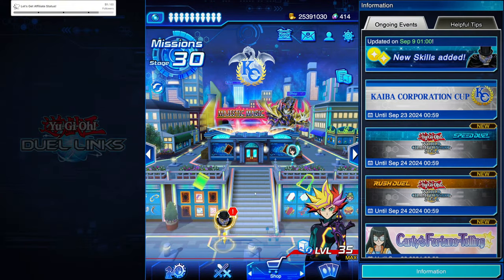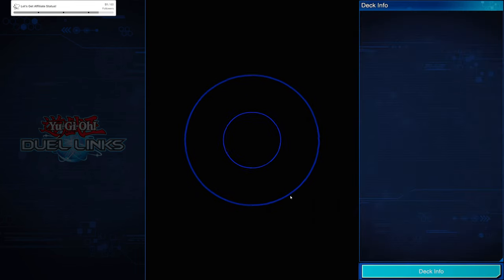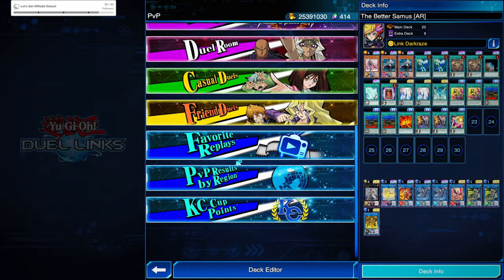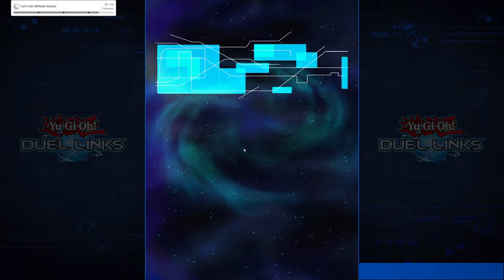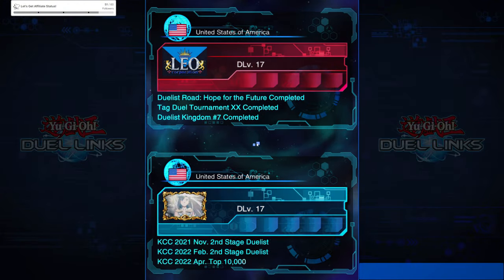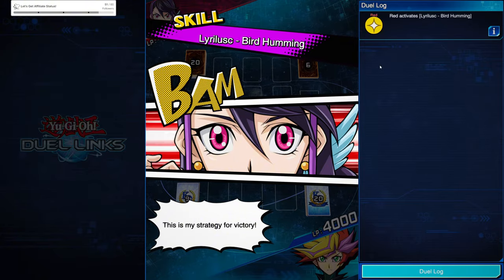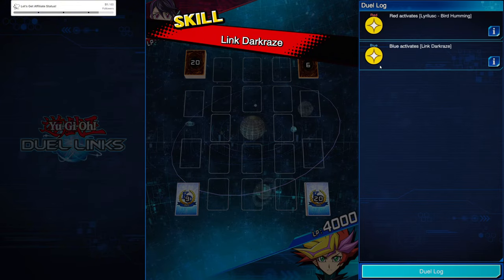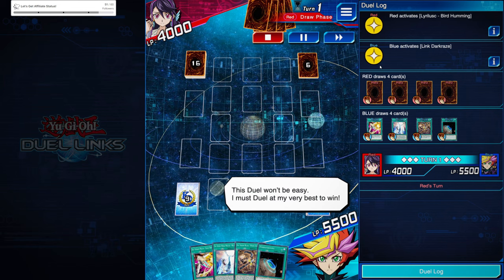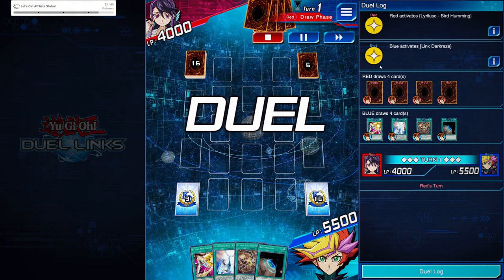I do have a couple of replays here to show you. We're going to go ahead and check out these last two and go over exactly what happened. I want to show you why you toggle on, because it's amazing. When you're playing right, you have so many win conditions. Naturally you're going to try to remove the opponent's life points either by attacking or by effect damage, but it's not the only way to win in Yu-Gi-Oh. Even with Duel Links, you need to be mindful of your card pool and what's left in your deck.